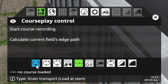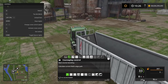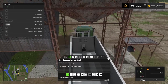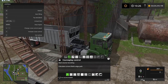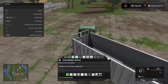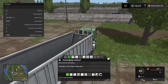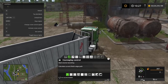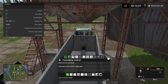Notice how it says 'load at start' - that means we need to set up the start point in the silo where we are gonna load. So if we drive over here to the silo, we have the 'start filling' option in the menu, so this would be the place to start the recording. One thing to keep in mind when you do these recordings is that you want to approach the silo trigger from the same side no matter what. If I set up a course starting from here, I always want to make any other course go in the same direction underneath the silo.